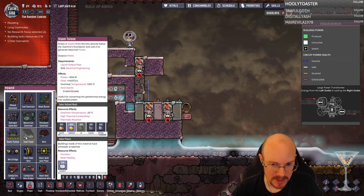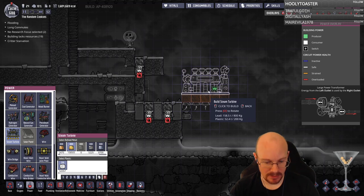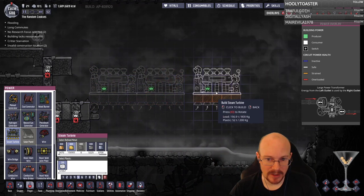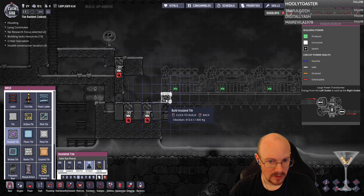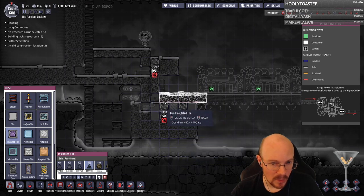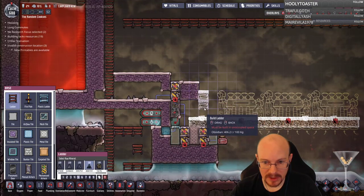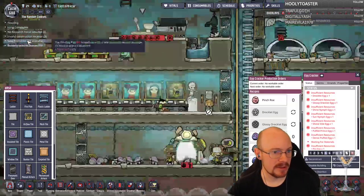Now I can place my steam turbines. There's going to be a block above it, so it should be like this. I believe I want to go backwards — that guy, that guy, and that guy — so we're going to have three steam turbines there. This is going to be insulated tile to go above the door, and there'll be an empty space with a temp shift plate on it. Magma power plant — that's the plan. We're going to use volcanic steam power for the first time, which I've never done before.